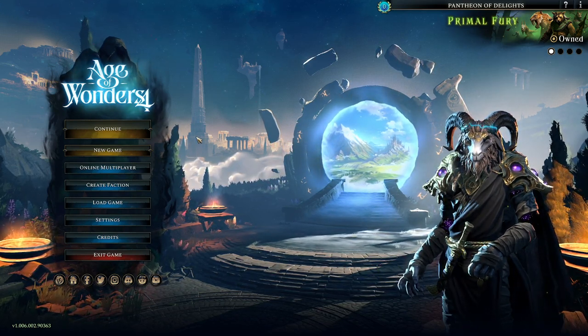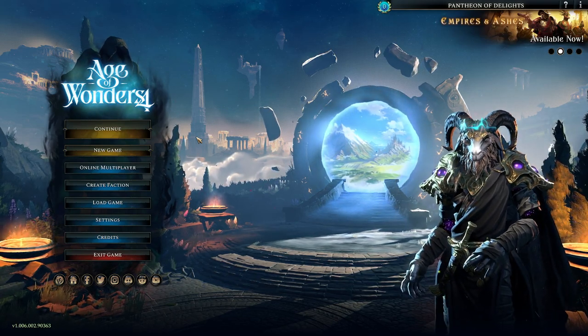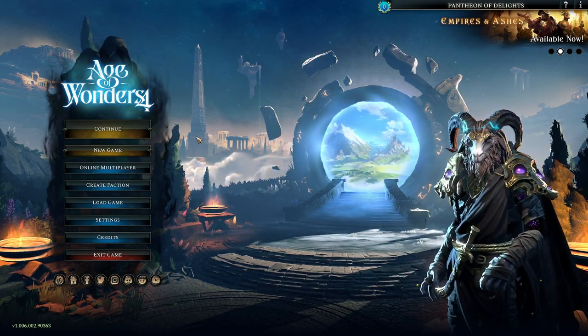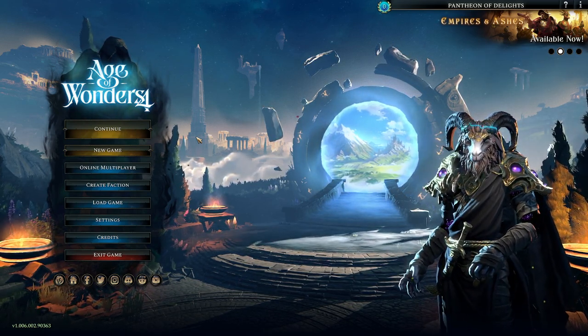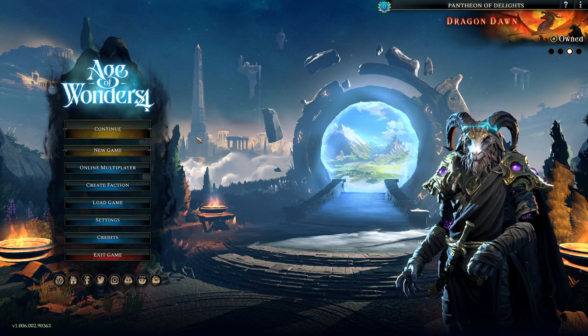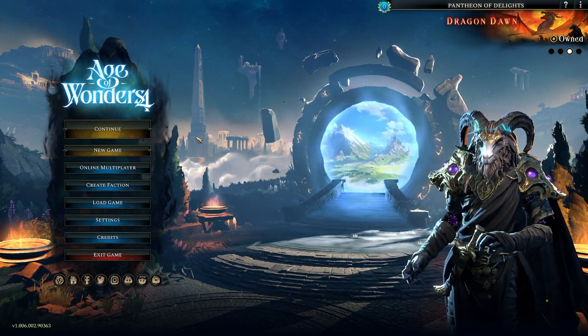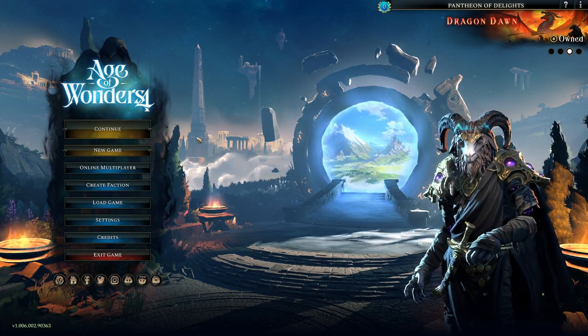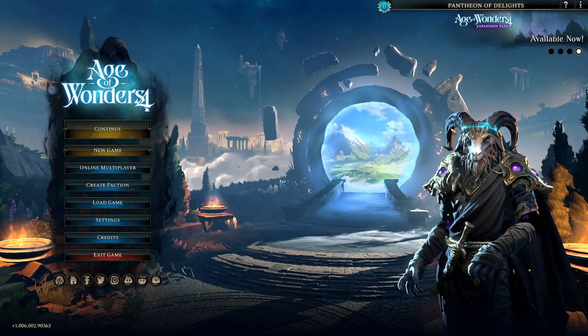Now this is Age of Wonders 4 - this is obviously not an indie game. But it's a really good game, so I'm going to play it. This is probably among the best I've ever played: 4X RPGs with random maps, procedural generation of environments, treasure, and the forces you'll face - well, placement at least. Not like procedural monsters; I've seen a game try that and it looked weird.